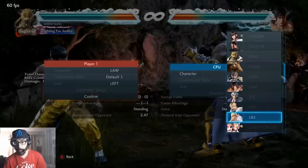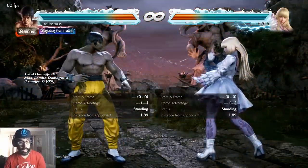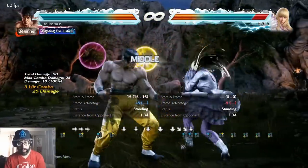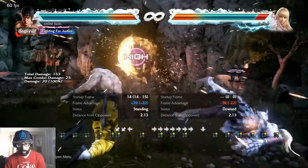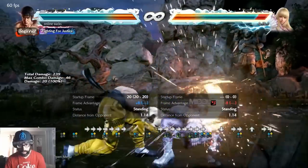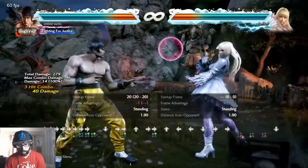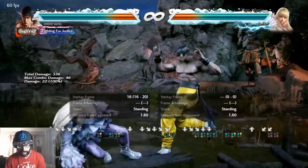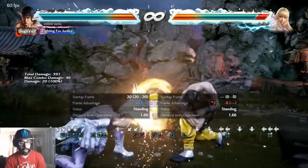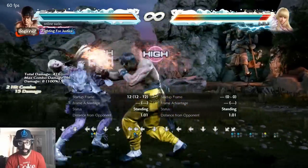Law is also a slide character like Lee. You need a good jab-heavy playstyle — use jabs a lot, finish strings, and learn how to DSS. You have to be in people's faces: four-one-plus-two, DSS, magic four, slide mix-ups. Learn how to do easy slide. He's different from Lee — Lee is more keep-out and fish-for-counter-hit, while Law is more in-your-face, rushing you down all day with jabs.